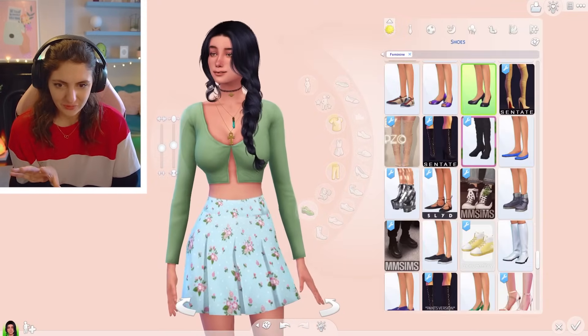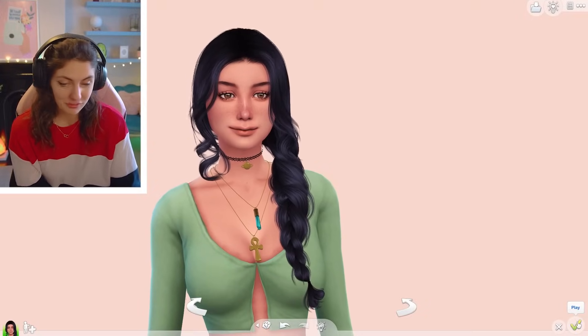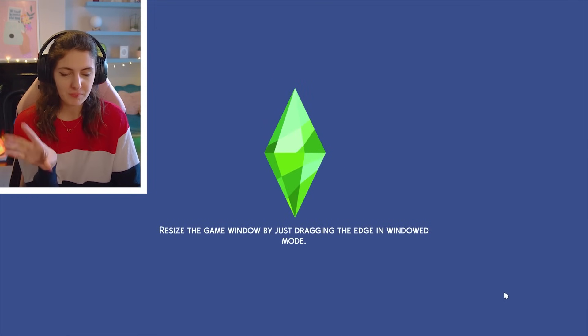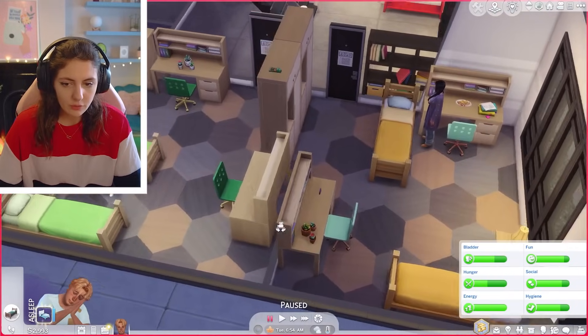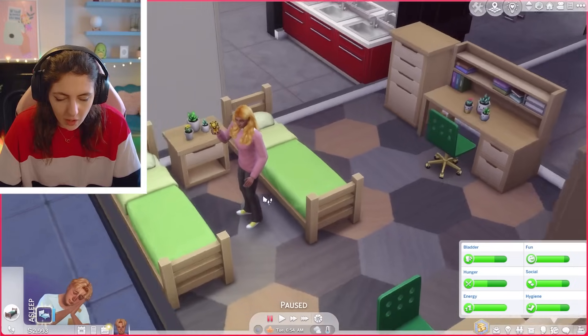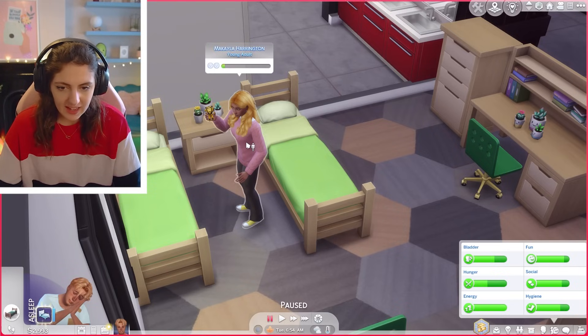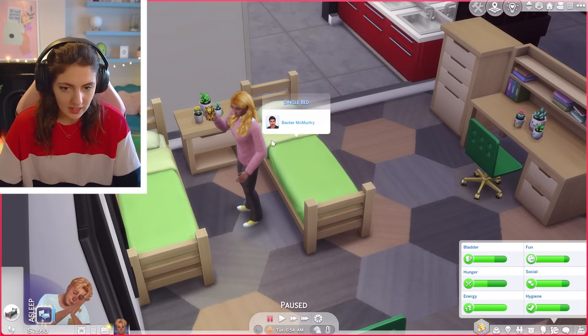I actually really love this sim — I think she's gorgeous. I'll be excited to hear what you lot think of all of these CC makeovers as well. That is the front bedroom done. Now moving on to the light green room — we've got Michaela and Baxter in this room, so Michaela's here so we may as well jump in and do her CC.